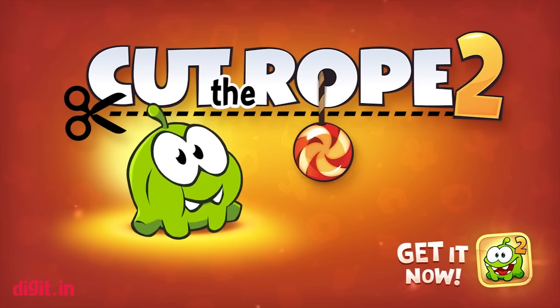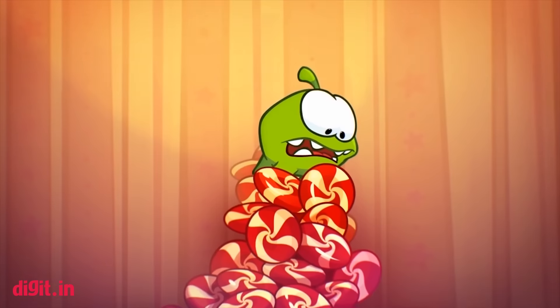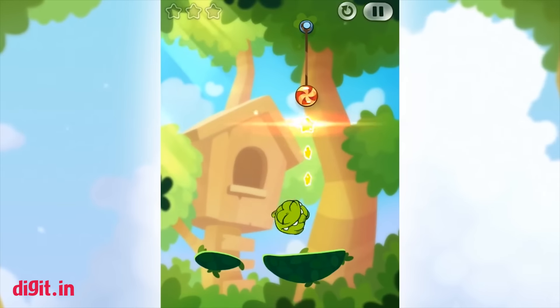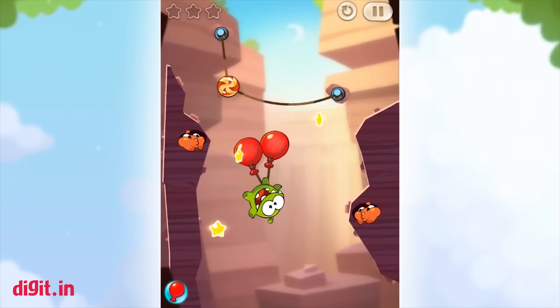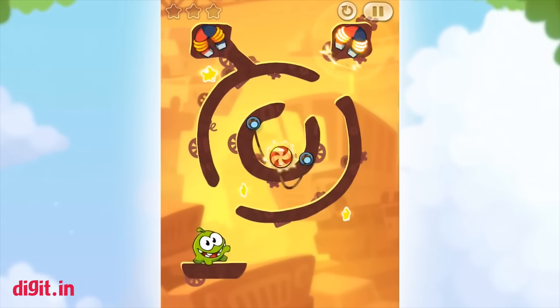Cut the Rope — the objective of the game is simple: get the little candy to little Om Nom. But that's not it. The game is intelligent and smart in the way it implements puzzles, and you will scratch your head trying to get all three stars.